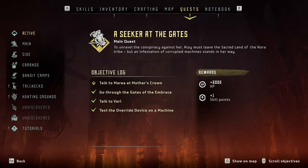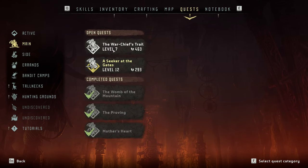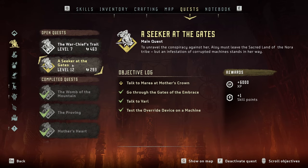Let's go to our quest journal and see what quests we have active right now. We have two quests: looking for Warchief Sona, and then there's a seeker at the gate. To unravel the conspiracy against her, Aloy must leave the sacred land of the Nora tribe, but an infestation of corrupted machines stands in her way. Talk to Maria at Mother's Crown. I honestly can't remember what this is about, but I think we're going to pick up this quest and see what it's all about.